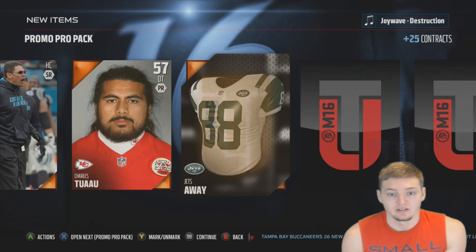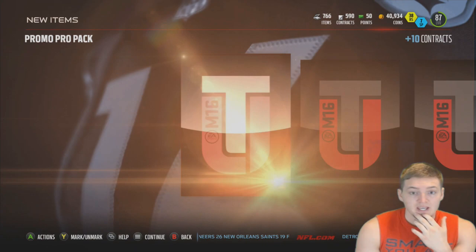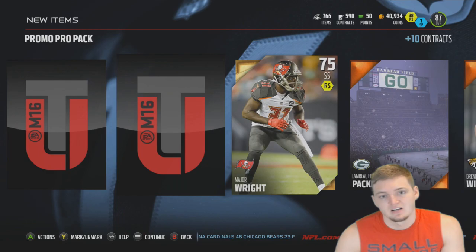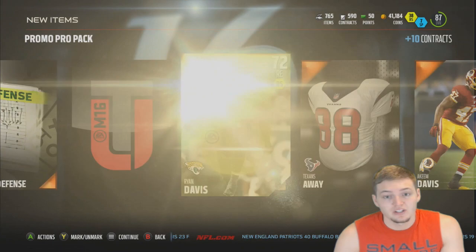Hopefully we can get somebody good out of this pack — an elite player would be nice. But we get Brandon Myers. These first two packs are pretty bad. Jumping into the third and final free pack of the week — I've never pulled an elite player out of any of the free packs last year or this year, so that would be a first. Last chance... and we get Major Wright, who goes for 400 coins. Get out. Those free packs were absolute crap.